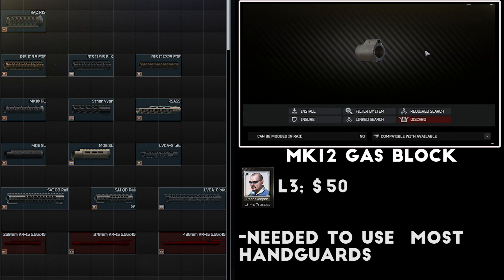One thing to note when choosing a handguard is that most of them require you to install the MK12 low profile gas block, sold by Peacekeeper level 3 for about $50. If you can't acquire this piece your choice of handguards is really limited, so keep that in mind. You'll also need to purchase accessory rails to put attachments on many of these handguards, and that varies by each model.